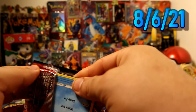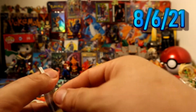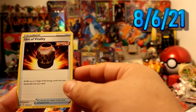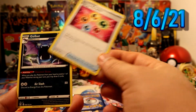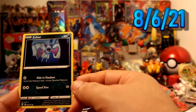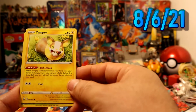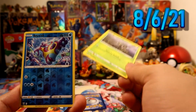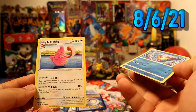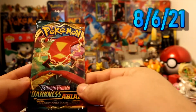Let's see — Water Energy, Urn of Vitality, Energy Recycler, Golbat, Remoraid — whoa, a nice little Golbat. Leaking tongue — Yamper, Sizzlipede, Braviary which is uncommon as well. And a regular rare — man, why do I open Pokémon boxes? I'm so unlucky with Pokémon boxes.